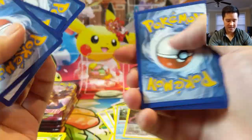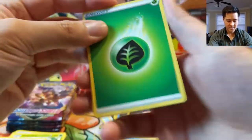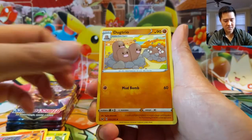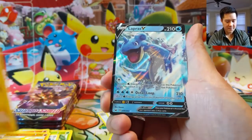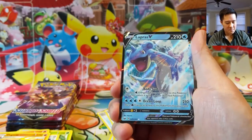Upside down — you know what that means, it means we got something good! So far we have three hits. All right — B-Sharp, Salazzle, Dugtrio — not too good on the uncommon slots — but then we have a Lapras V. I'm still not that impressed by Lapras V, but...